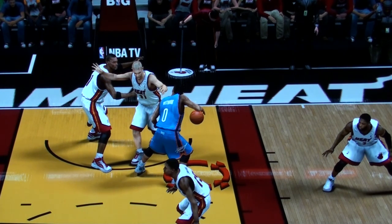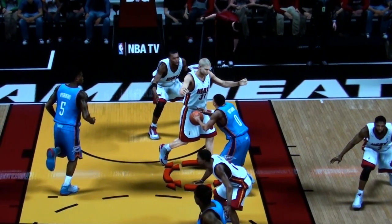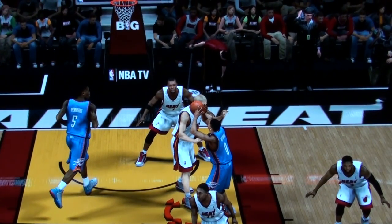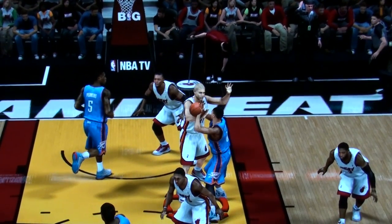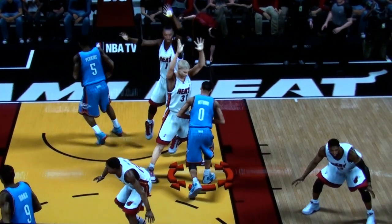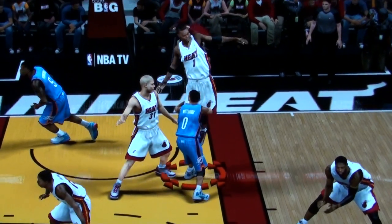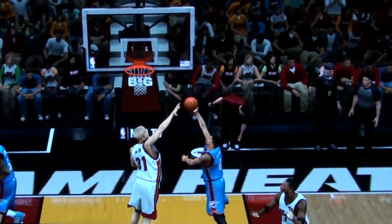So now Battier is on Westbrook, and you would think, well, Battier is a great defender — there's nothing Westbrook is gonna do. Battier faces Westbrook up, gets right in his face, puts his hands up. Bosh is right behind, and Westbrook does this move, goes right by him and scores easily.